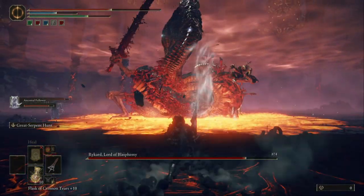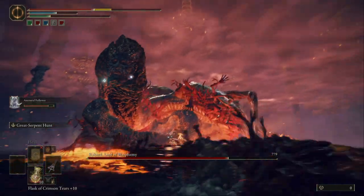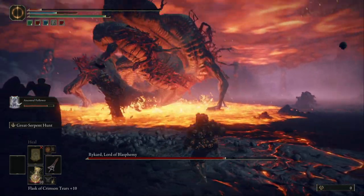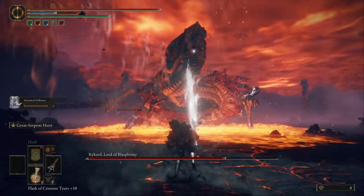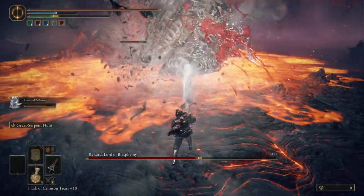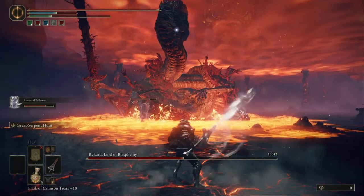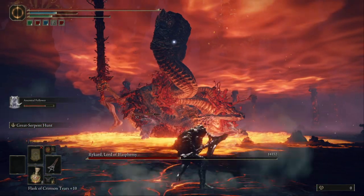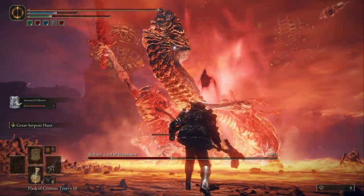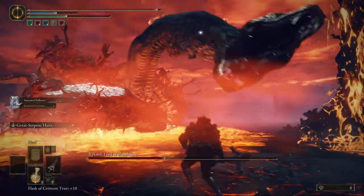Watch out for his sword attacks — dodge, dodge again. He's very fast so dodging can be tricky. He almost killed me — take some potions. Hit him, hit him, hit him, watch out. There's my bow guy going in and slashing him with his blunt weapon.